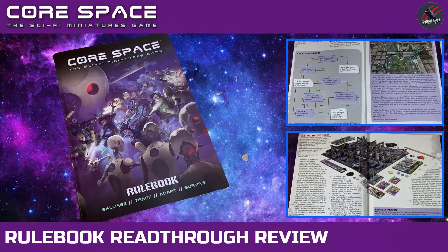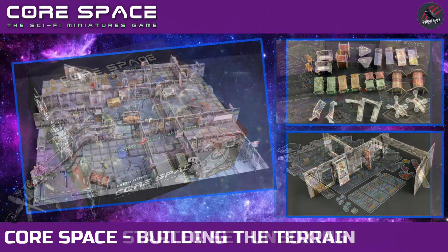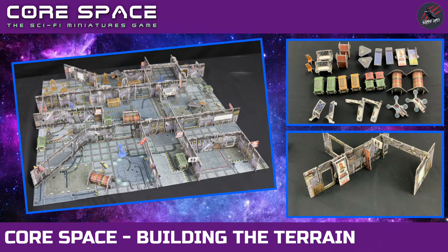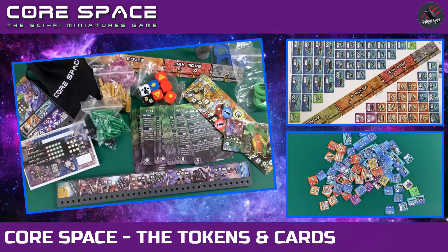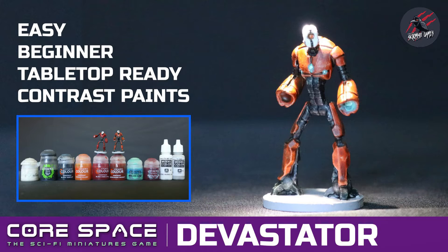Everything we go through in this How to Play Core Space series is taken from the Core Space rulebook, which you can buy separately or find as part of the Core Space starter set. I've done a video where I've unboxed all the contents and gone through it in detail so you can see exactly what's included, as well as videos on how to build the terrain and all the different components. I've also done another video going through all the tokens and cards in detail, and videos where you can learn how to paint Ariana and all the other miniatures that come in the Core set.